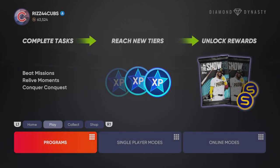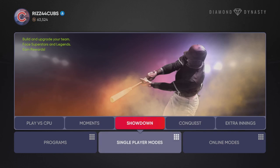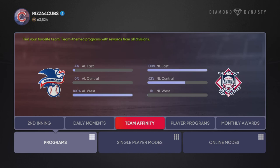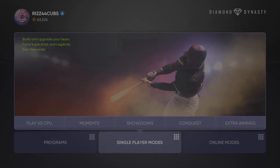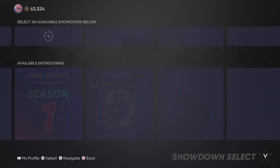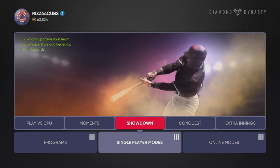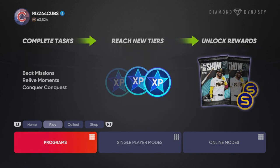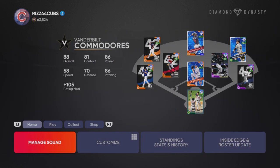Another way to make stubs is Showdown — you need to do your showdowns and start knocking out those Team Affinities. I'm almost done with the NL; I still have the NL West and a little bit of the NL Central to do. Showdown is not that difficult compared to last year. The only tip I can give you is to draft guys with power — don't just pick contact players or your favorite player. The best cards in Showdown are Yordan Alvarez, Joey Gallo, and Giancarlo Stanton because those guys rake. You just want base runners — you don't have to hit a home run every time.